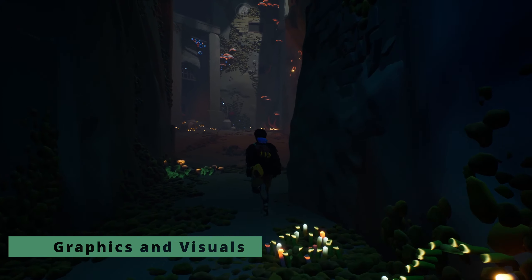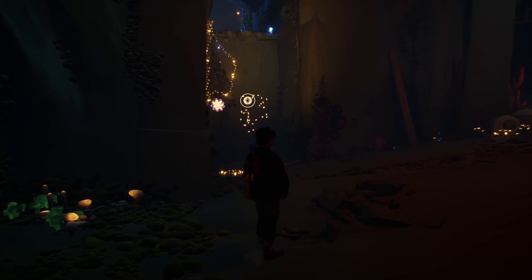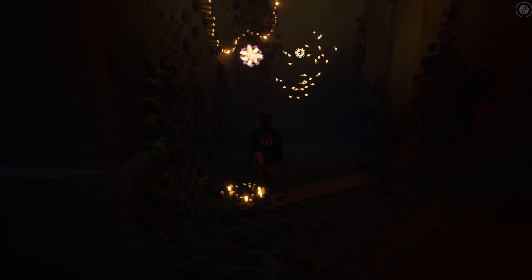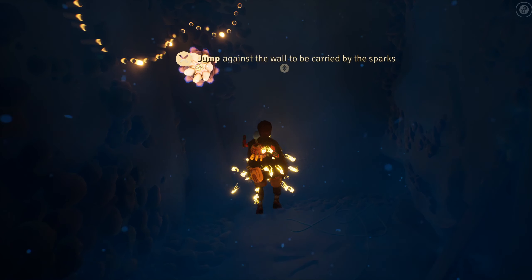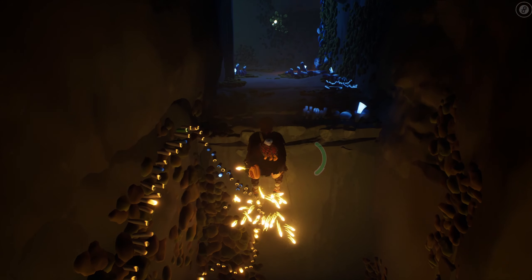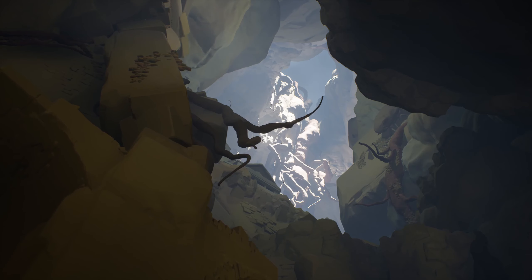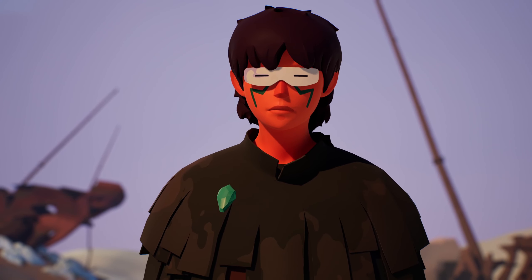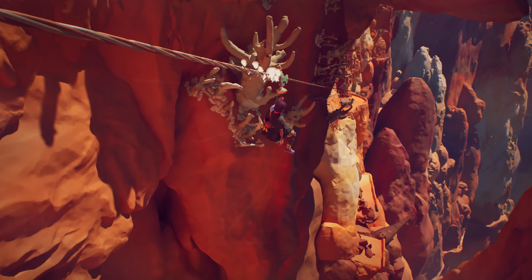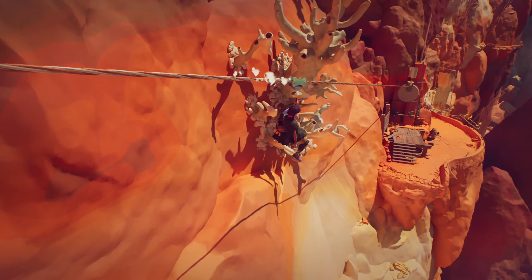Made in Unreal Engine 5, Jusant employs one of Dontnod's signature styles and it looks quite good. It's a look that's been used by them before and by other creators as well. As you explore, you'll discover exotic biomes with unique fauna and flora. From the blistering heat to the rocks' dark recesses, the lighting was good, and you'll even sport some dope shades in the scorching sunlight. The diverse ecosystems were very inviting with a cartoonish aesthetic that will delight any curious mind.